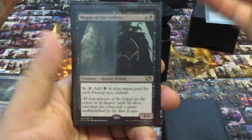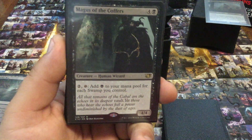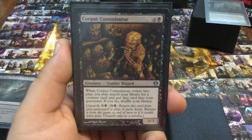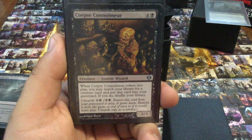Magus of the Coffers — everything I said about Cabal Coffers and Crypt Ghast, just ramping up that mana. Corpse Connoisseur — the Unearth is what does it. The fact that I can basically entomb twice makes this so worth having.